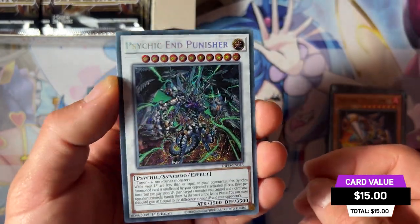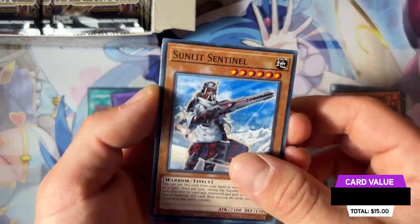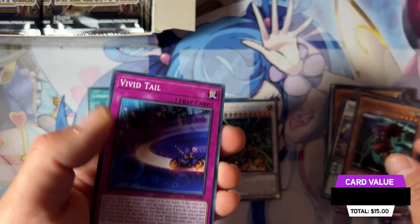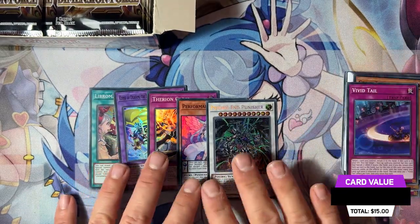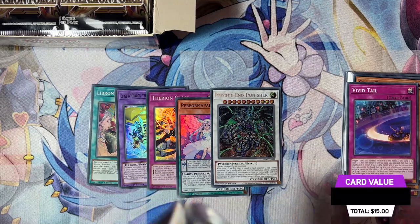Cygiant Banisher is here as the first secret rare — super rare quality, really nice. We don't even know the value of the cards yet to be honest, but it's a secret rare and the first good pull of today. Moving on to the next pack.